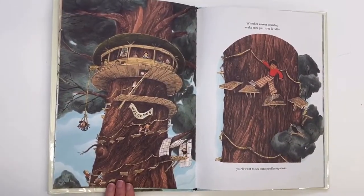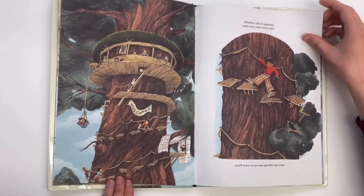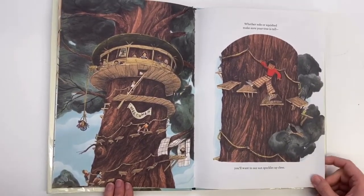Whether solo or squished, make sure your tree is tall. You'll want to see sun speckles up close.